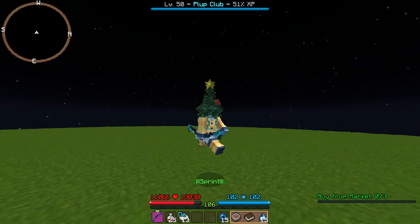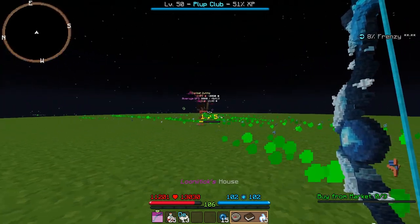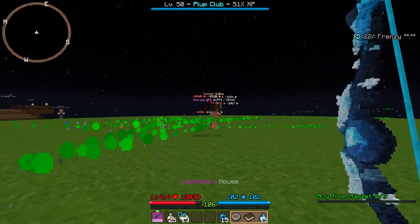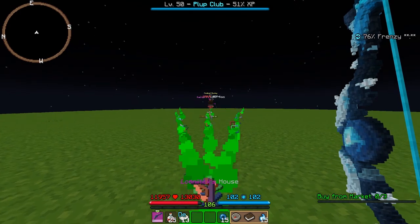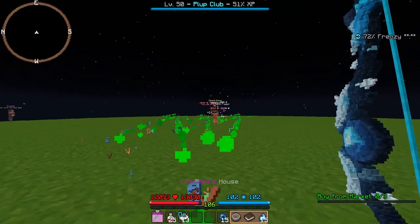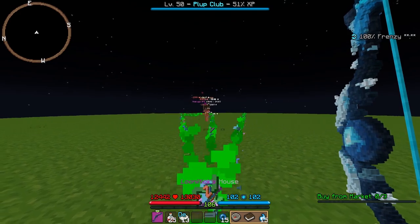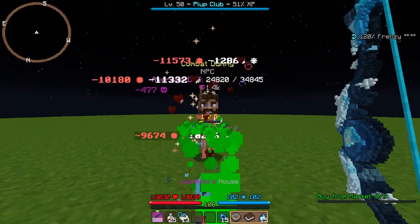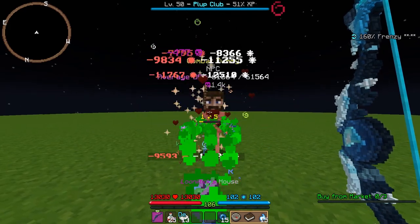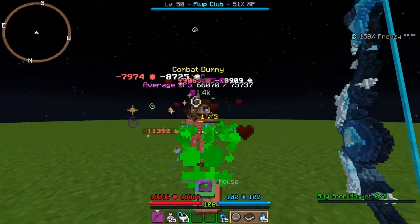Here's how it looks. A quick tip: you don't want to just hold right-click, because you can actually shoot a lot faster if you're spamming right-click. There's a noticeable difference — you get a lot more DPS out of it by doing it that way. It's essentially double the DPS, so you definitely want to click fast.